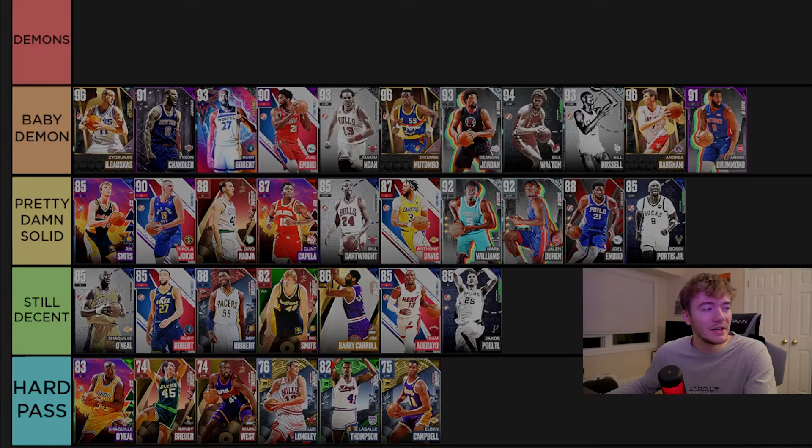In the baby demon tier we have Zydrunas Ilgauskas, Tyson Chandler, Rudy Gobert, Joakim Noah, Dikembe Mutombo, DeAndre Jordan, Bill Walton, Bill Russell, Andrea Bargnani, and Andre Drummond. This is the most non-shooting centers you'll see in a top list probably all year. Big Z is a great post guy and a really good shooter — just insanely slow, which can get you burnt. Tyson Chandler and Rudy Gobert both have Hall of Fame Anchor, which is the best defensive badge in the game — essentially Intimidator and Rim Protector combined into one badge.